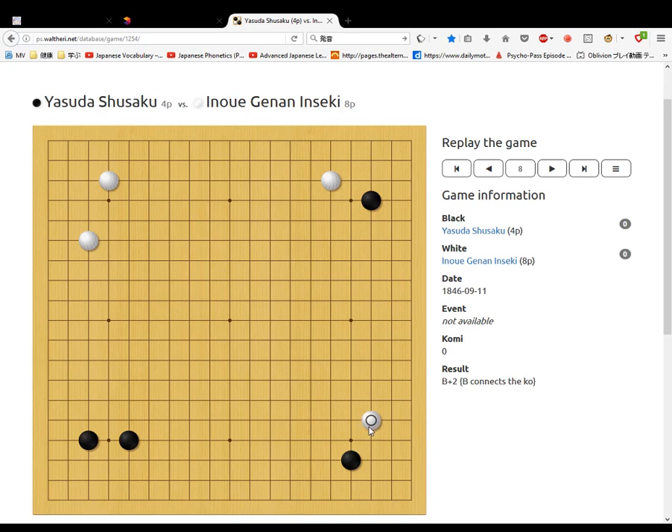Ganon splits two black stones here. Then black puts pressure on the top stone, cuts these stones off, and makes territory. Then Ganon splits, cutting off this black stone from these black stones. And then this Tasei Joseki, I think it's called, maybe.